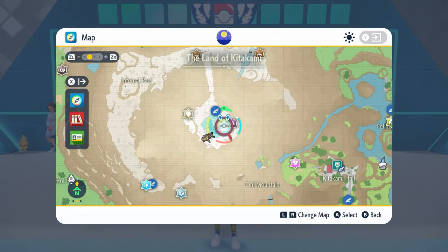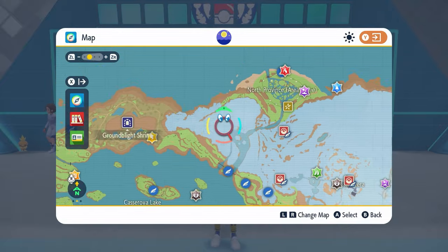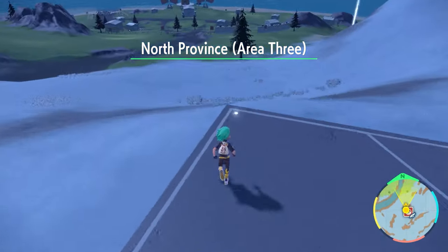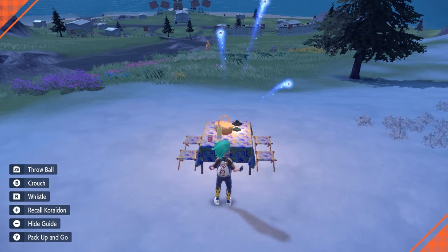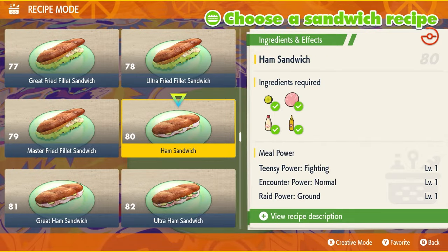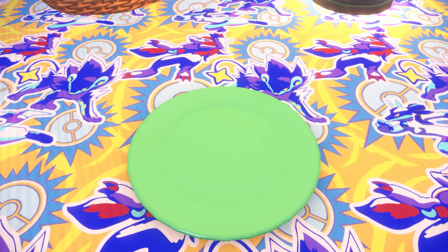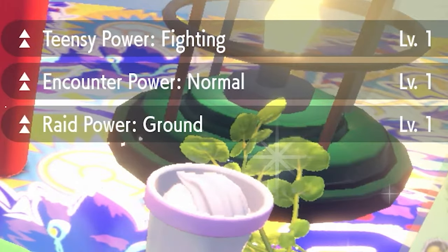To do this, we're going to travel back to Paldea and head to the North Province Area 3 fly spot. At this Pokemon Center, come around the back and down the bank to a point where you can set up a picnic. We're going to create a sandwich that gives us Encounter Power Level 1 for normal-type Pokemon. This is a ham sandwich and is number 80 in the sandwich list. Just ignore the other powers it gives — Encounter Power for normal types is the one we're concentrating on.